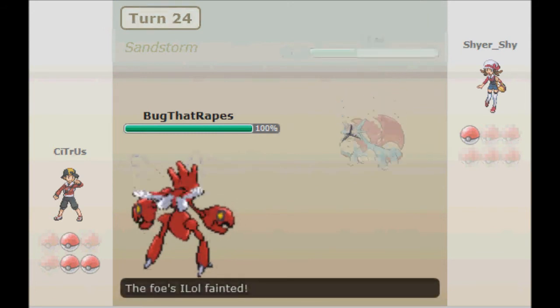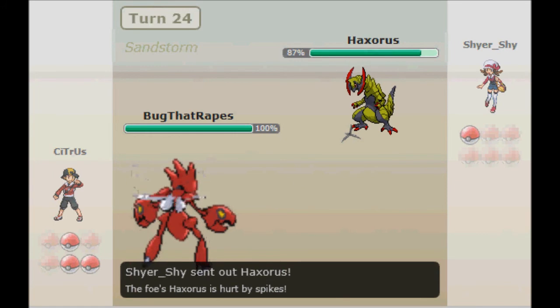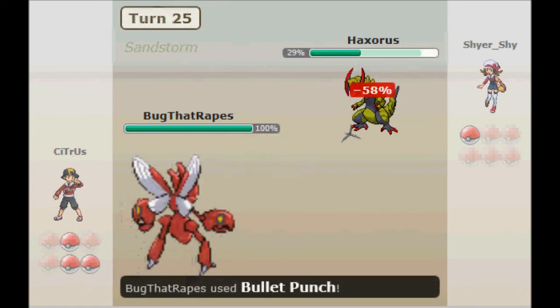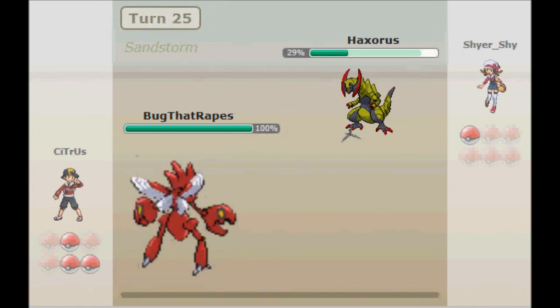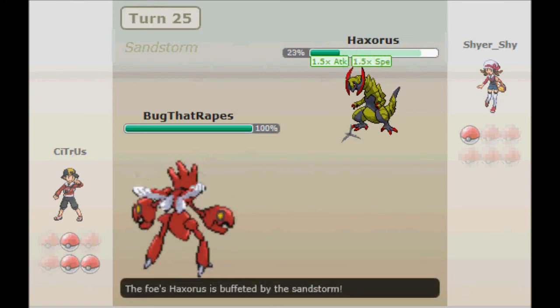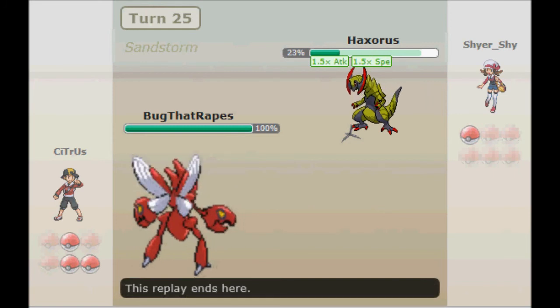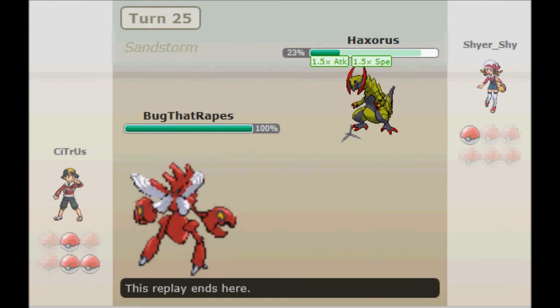What I should have done in the first place is what I did here with Scizor — get a Bullet Punch. Technician and Choice Band Bullet Punch is going to be enough. Here I faint his Salamence. He goes in with Haxorus to get a Dragon Dance up, but he's going to run because he knows he's going to faint with another Bullet Punch. So that would be a good game, Shy or Shy.